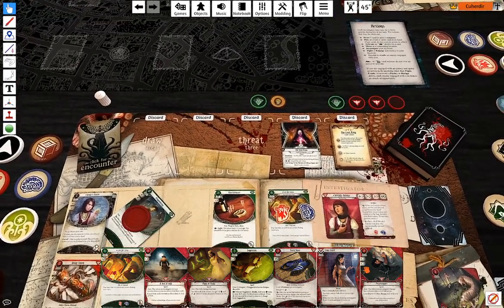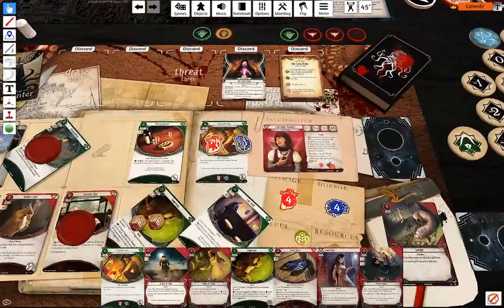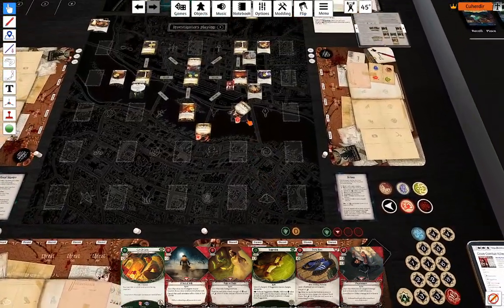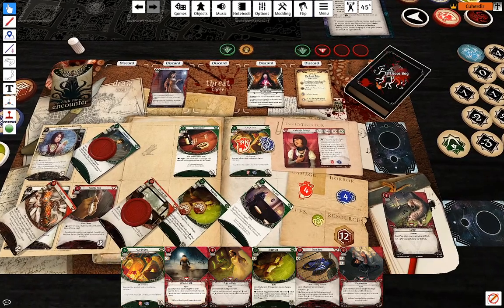My second action is going to be attack her, committing Grissy Totem — one against six. So I'm going to use Drawing Thin to gain some resources. Minus two — that doesn't work.